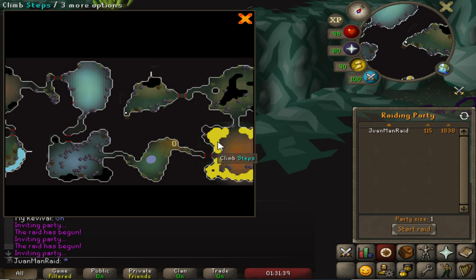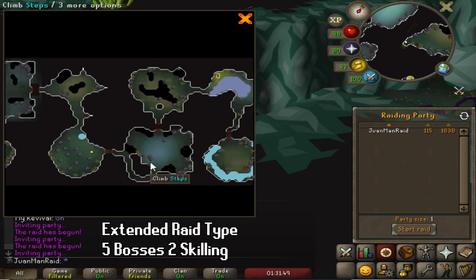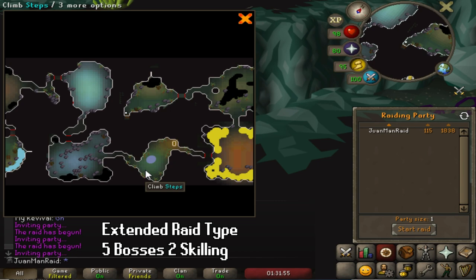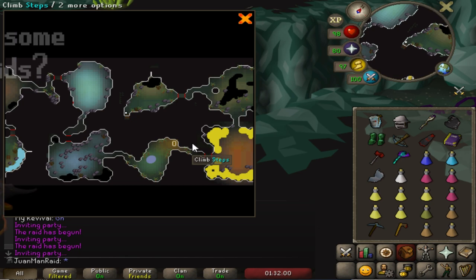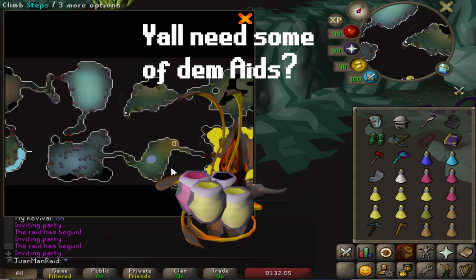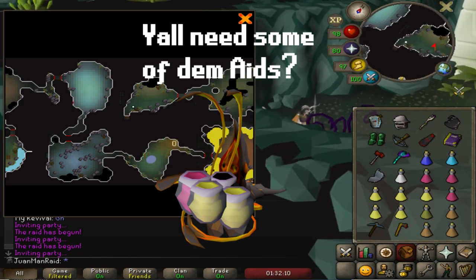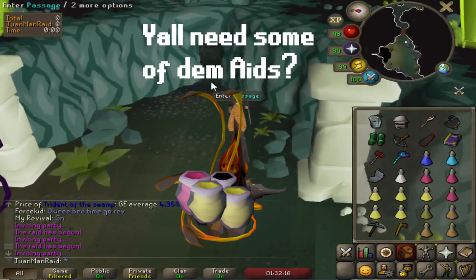I've found a decent second raid to attempt. It's got Tekton, Skeletal Mystics, Crab Room, Vanguards, Vasa, Thieving Room, and Shamans. The only boss I'm not sure how to handle is Vanguards — everything else we've already done on the first raid or is fairly easy. Vanguards is going to be key to helping me do no-prep raids earlier with this setup, because Vanguards on completion can drop anywhere from 2 to even 6 brews, which will definitely ensure a high chance of no-prepping.